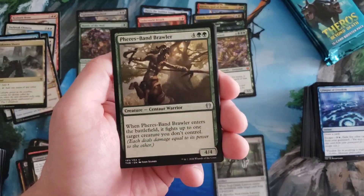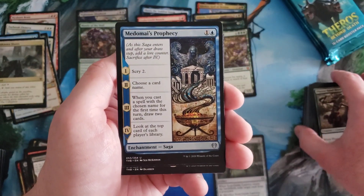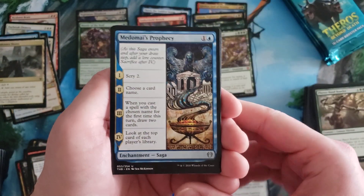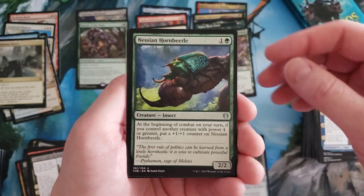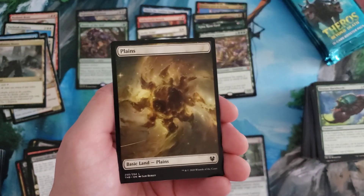Lagonna-Band Brawler again — Omen of Plenty, Prophecy. A lot of these sagas seem so much better than Kaldheim's. Nessian Hornbeetle and Klothys's Intervention — I know that's decent.